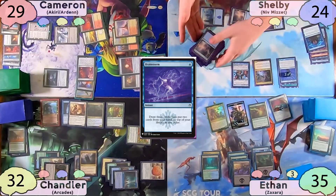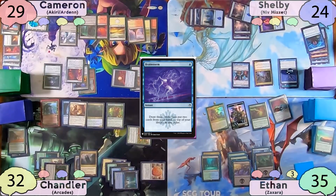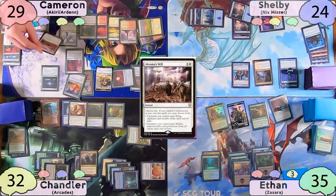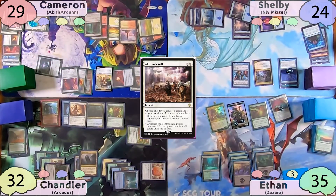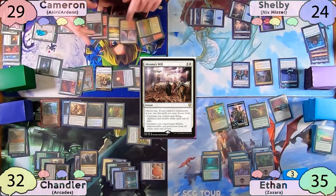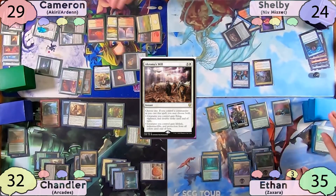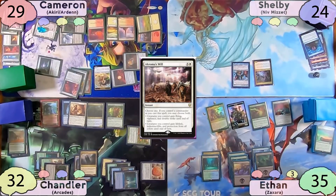Shelby returns Niv-Mizzet to the Command Zone and reveals an Island, which he puts to the battlefield. It is now Cameron's turn. He starts with a Rogue's Passage and activates Urza's Saga to make a 0/0. He then unequips Sunforger to find an Akroma's Will — and because he has a commander, he gets to choose both modes. After equipping Sunforger again, Akiri is now an 11-power Flying Vigilance Double Strike Lifelink Indestructible Commander. Cameron gets to choose who he kills this turn. After a couple minutes of thinking, he ultimately decides to swing at Shelby, who has 10 cards in hand. Cameron does pay two to Propaganda. Shelby shows a few cards — including a Jeweled Lotus that could have gotten Niv-Mizzet back out next turn — and then dies. Cameron gains 22 life.